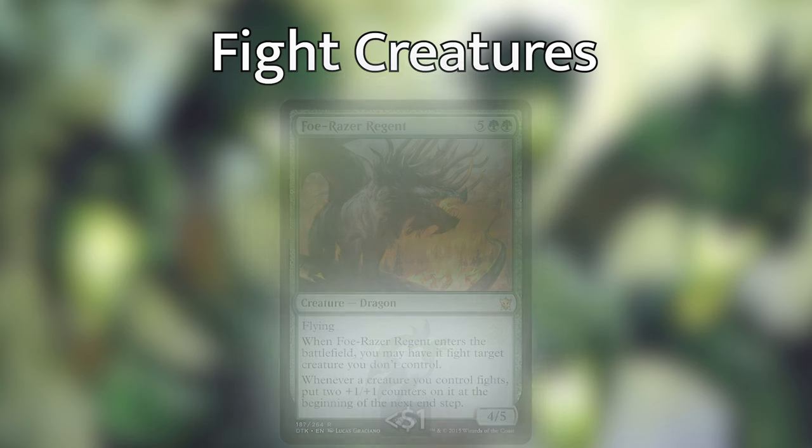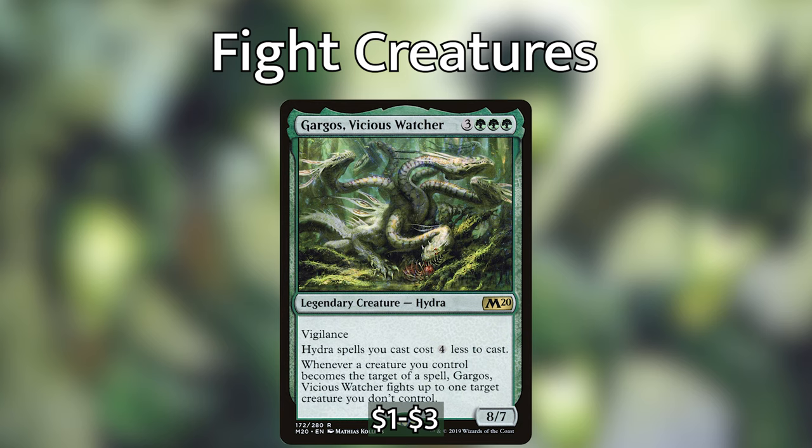Gargos Vicious Watcher is an 8/7 for 6, which by itself is not bad. He comes with Vigilance, plus he reduces the cost of your Hydras by 4. Whenever a creature you control becomes the target of a spell, Gargos fights up to 1 target creature you don't control. With Gargos on the field, if one of your opponents tries to bounce, steal, copy, or kill one of your creatures, Gargos gets to fight. You can also target one of your deathtouch creatures with a fight spell, which will cause Gargos's ability to trigger, so he will fight, and then your deathtouch creature will fight — and if you've got Nayeth, you would get to draw two cards for each of those individual fights. Gargos is fantastic; if you don't have one, definitely pick one up.